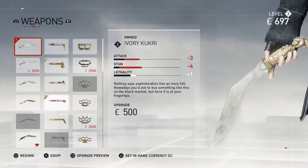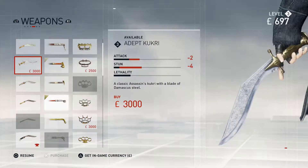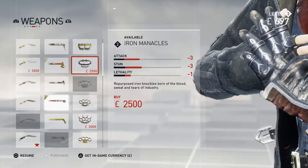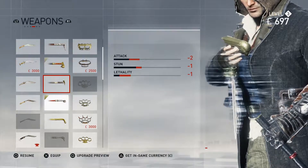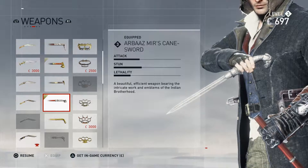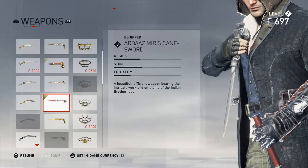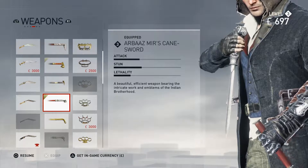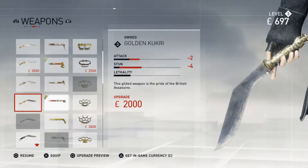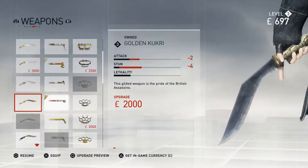We just got the ivory kukri which I don't need to worry about right now. We can get the adept kukri or the iron medicals or a whole bunch of other stuff. We were using the noble cane sword, now we're using Abraaz Mir's cane sword. If I'm correct, that is Mr. Green's father — I don't know, I'd have to look through his bio again, but either way it's interesting.